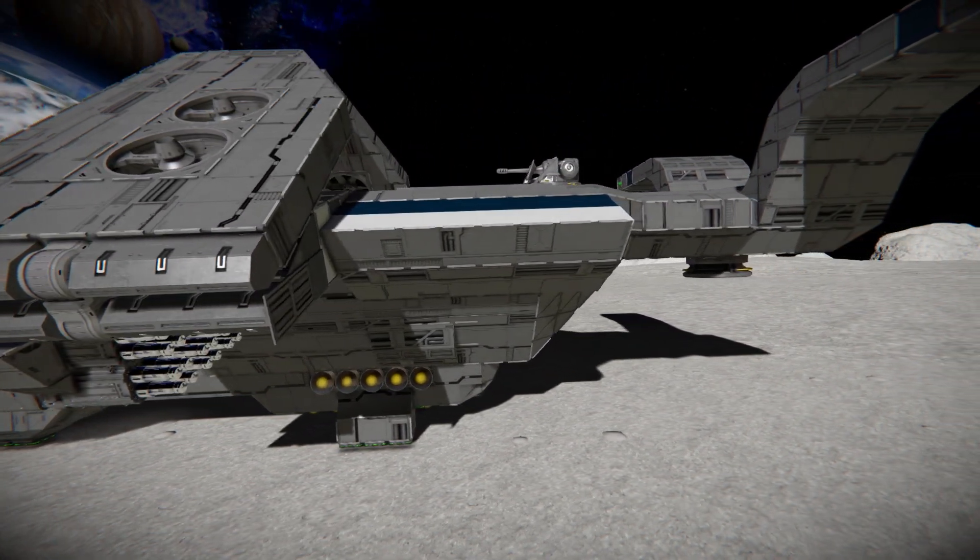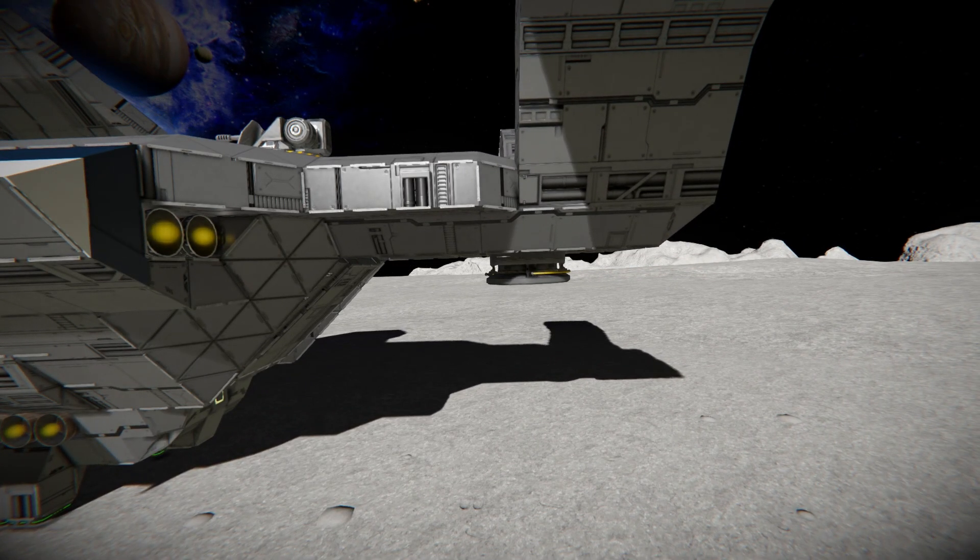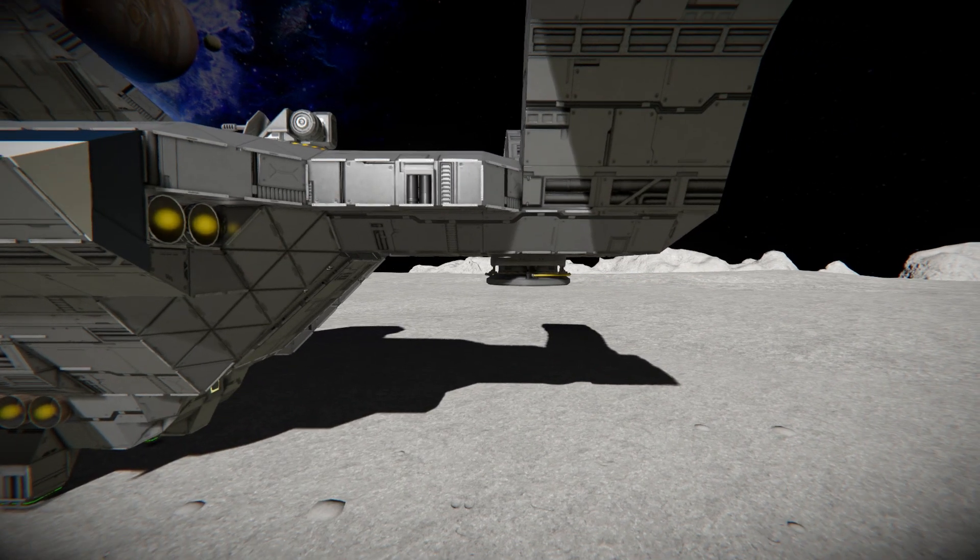Moving down a bit more we can see our autocannon on top. Just around there we've got ourselves a landing leg - one of the far smaller landing legs used as a cargo hook, or maybe a small vehicle hook so you can track that along on your adventure. Drop down into a war zone, deploy the vehicle, open up the ramp, let all your soldiers out and they can get to the vehicle and drive it away. A handy thing to have that you never know is going to be useful until it becomes useful.